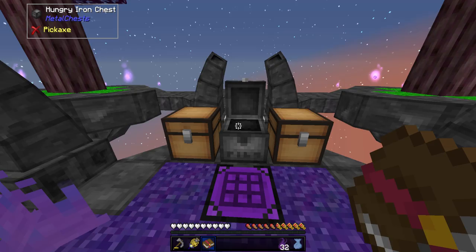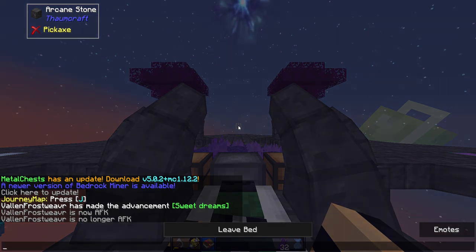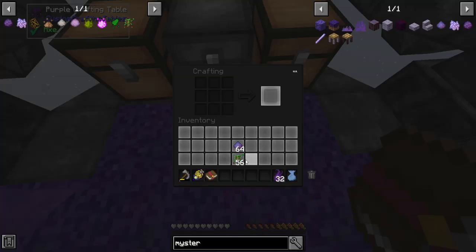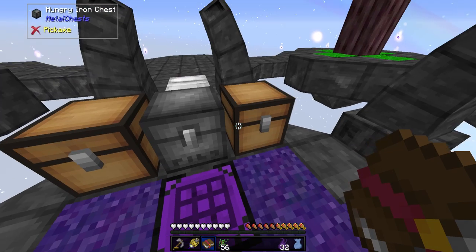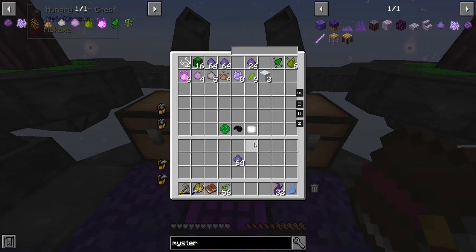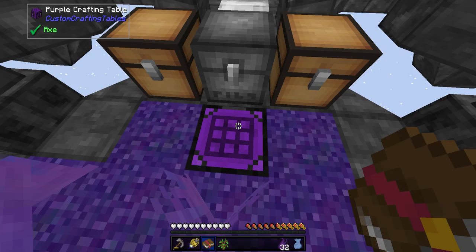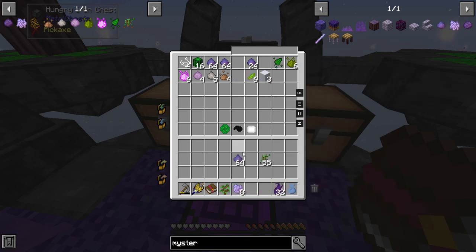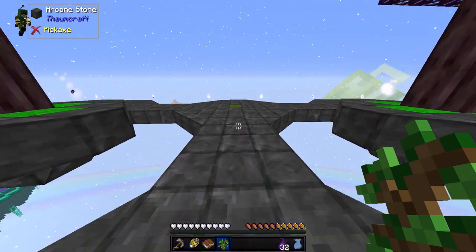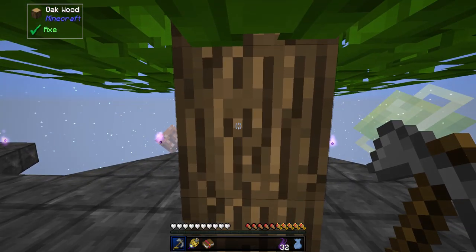Where did the saplings go? I don't have any down here, and it's nighttime. I'm going to make a day so it's a little bit brighter. In a regular crafting grid, this makes saplings — it does. I must have just planted them all already. No big deal. I think I'm just going to try growing this — plopping it on there. It shouldn't take very long at all.